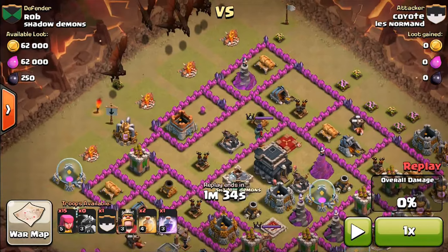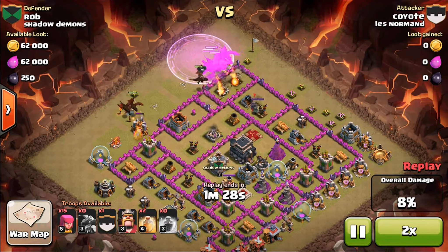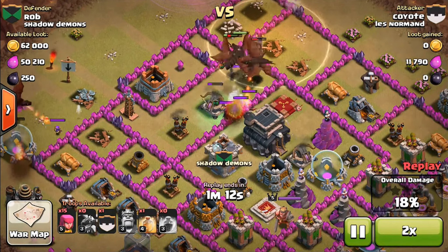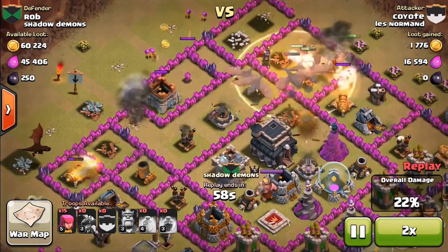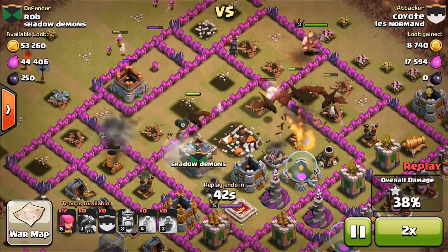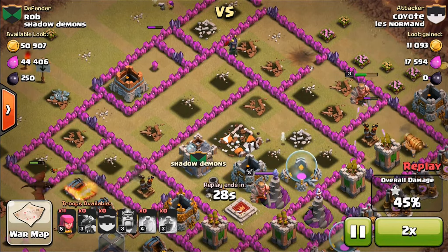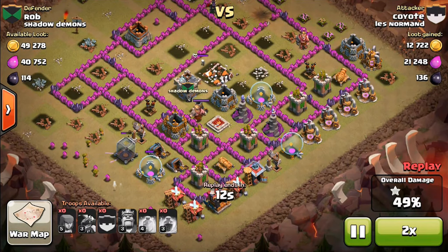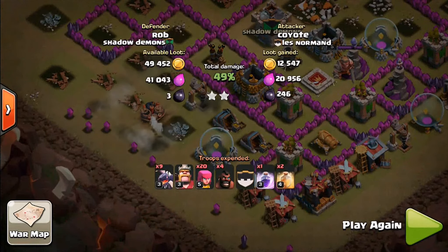He already dropped down all of his troops before I could really start this commentary. So let's just speed this up — we already kind of know how this is gonna go. His air defenses are too far on the outside; I would put them closer into the middle. Especially that x-bow too. It looks like he's gonna be able to heal up his troops. That Seeking Air Mine didn't get him. That hog rider barely got that last air defense — if that hog rider wasn't there, I think he might have been able to take out that dragon. He did get the one-star. Let's see if he can get the two-star. He has a bunch of troops over here. It looks like he got the two-star.